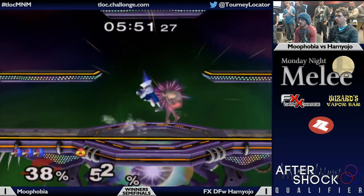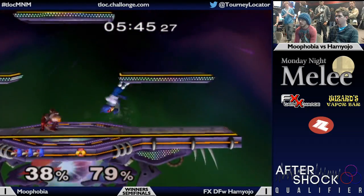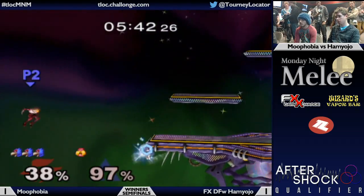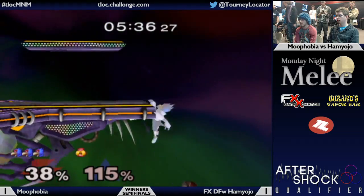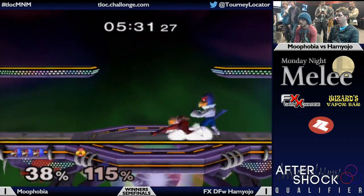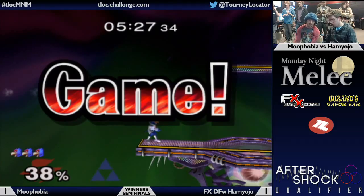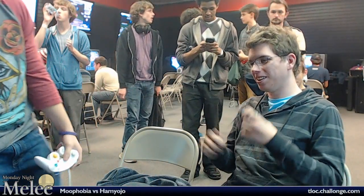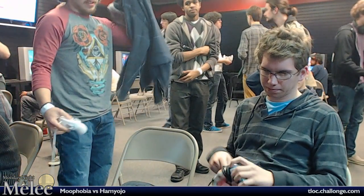Ham Yojo can come back but he's going to have to get a couple of gimps, force Muphobia towards the ledge. This is looking very grim. There's the recovery mixup — he got the read again, missed a little bit, really trying to get that forward air. Excellent stuff by Ham Yojo — Muphobia almost gets killed. Beautiful back-air there by Muphobia. He had great movement as always, but Muphobia — such a dominant player with those really intense combos — is able to take the set 2-1 over Ham Yojo. That was ridiculous.